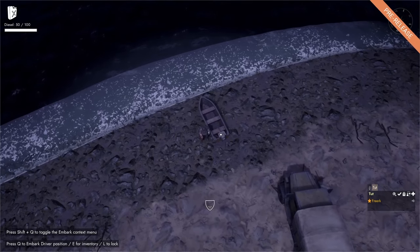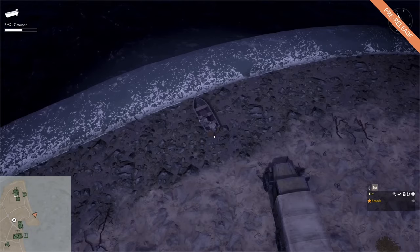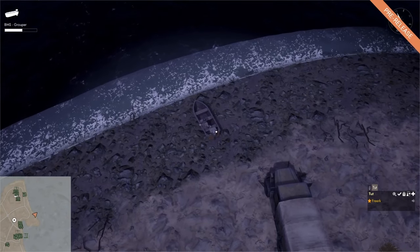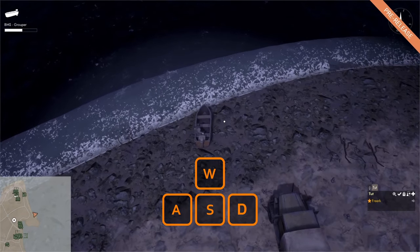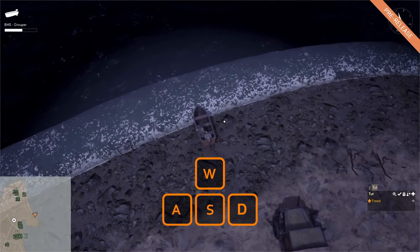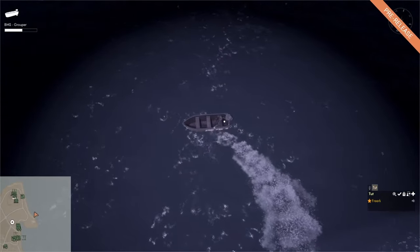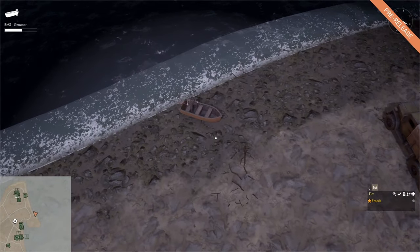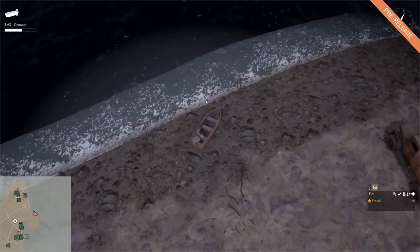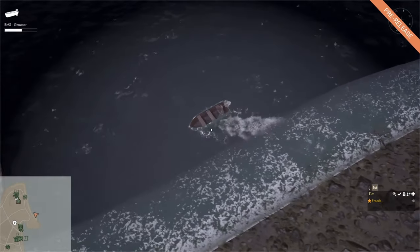We can come to the back of the motorboat — if we press Q we are in the driver's position and we can see that we are holding the engine of the motorboat. We can now use the WASD keys to navigate off the beach and onto the water. On the water we have the freedom to go where we want. We can drive it back on the beach by simply coming to the beach and driving it up, and if we want to get back off the beach onto the water we can just turn around and come to the water again.